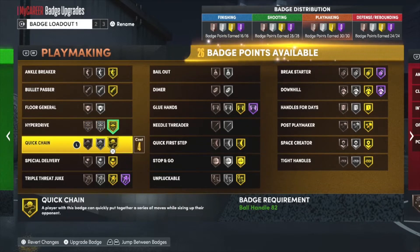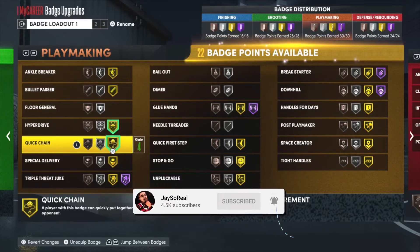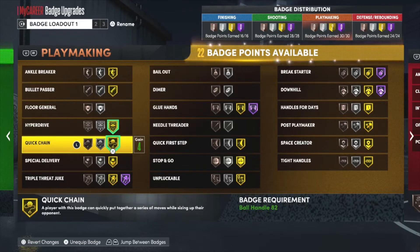The next badge is Quick Chain — this is one of the most important playmaking badges and a lot of people sleep on it. Quick Chain helps you chain your combos way faster. If I had this on Silver it would be slower. Without it you'd be dribbling like a turtle. You can still dribble without it, you just won't be as fast, so make sure you got Quick Chain — it's important.